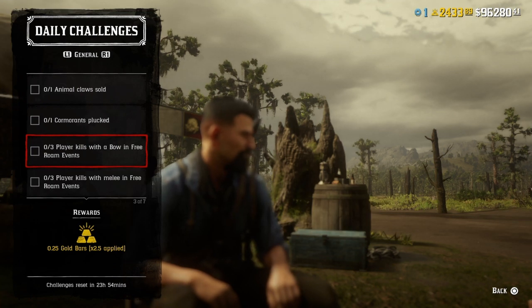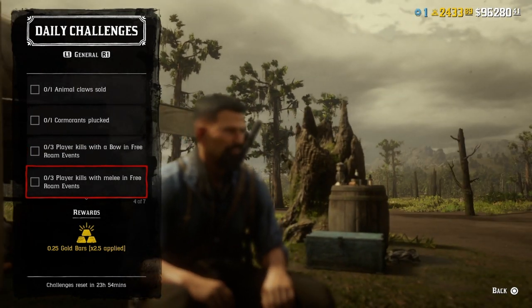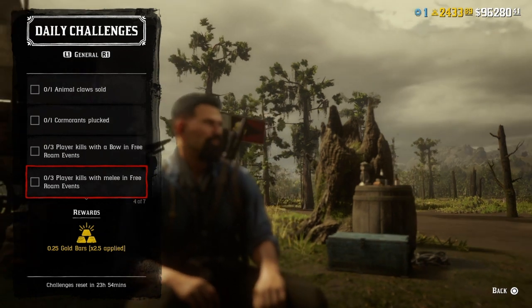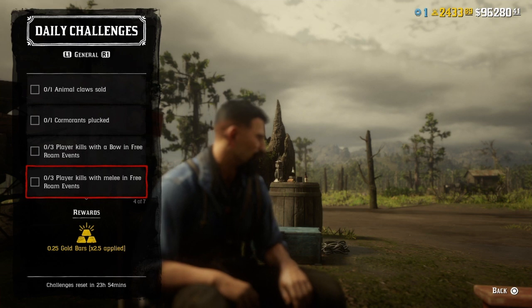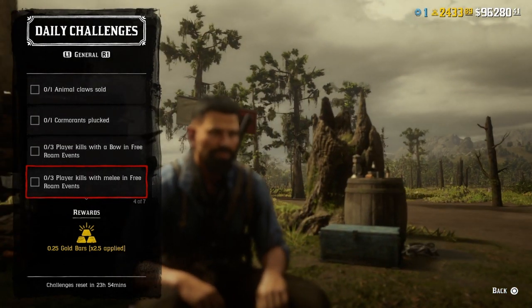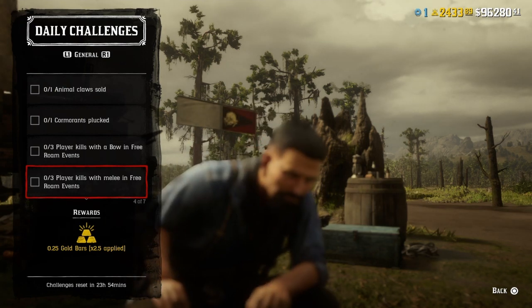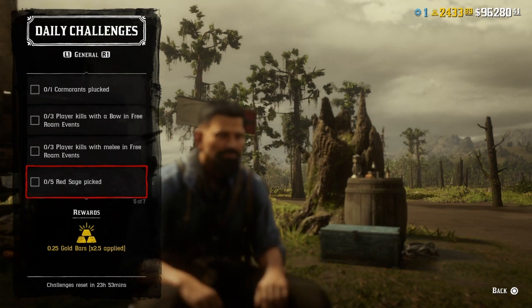For three player kills with melee in free roam events, you're going to need a PvP event like the ones mentioned before. Go ahead and take a knife, tomahawk, or axe — don't throw them, actually go after the guys — and get your three player kills. That challenge will be completed, though it could be a tough one for some folks.